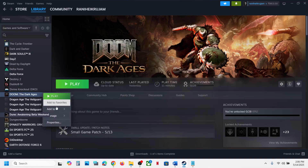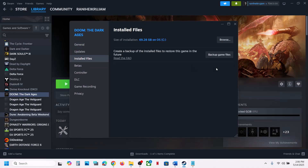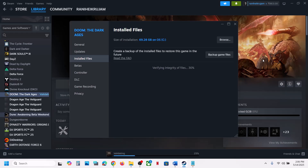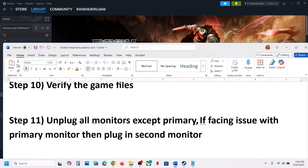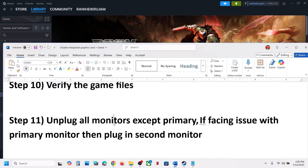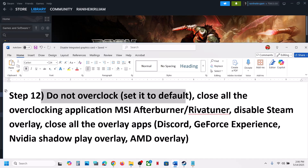The next step is to verify the game files. Right-click on the game in Steam, select Properties, go to the Installed Files tab, and click Verify Integrity of Game Files. Once verification is 100% complete, launch the game and check. If you have a multiple monitor setup, try unplugging all monitors except the primary one.